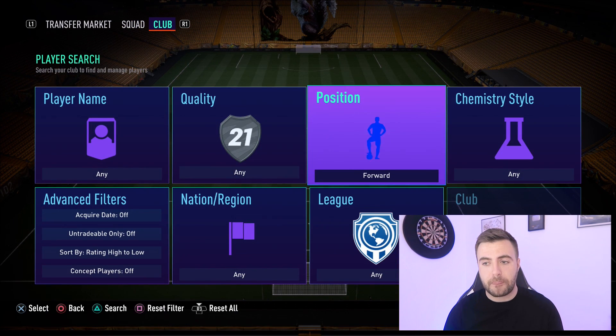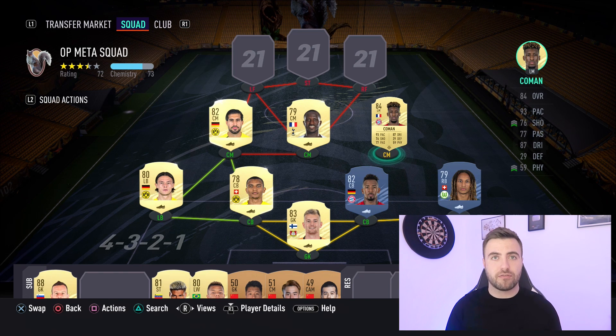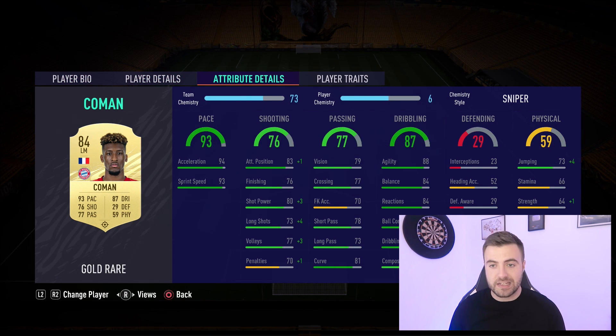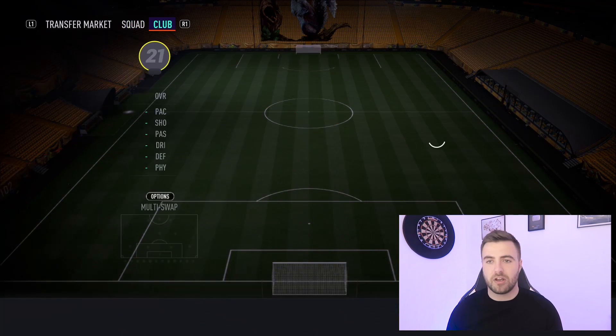We have a player who plays as left midfielder but sits in centre-mid on six chemistry - it's worth it because in the 4-2-3-1 he sits on the left side of our three. He has unbelievable stats: three goals and five assists from left midfield - eight goal contributions. He's rapid with 93 pace and four-star skills so he can cut inside really easily. His shooting is lovely and he can whip it into the corner with an absolute plumb. His dribbling stats are everything you could ask for in your winger. That's Kingsley Coman.